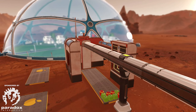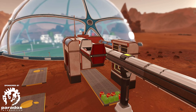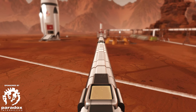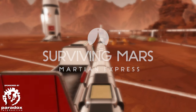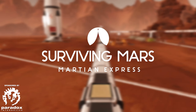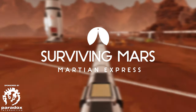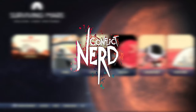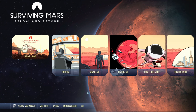The next train arriving at Platform 1 is the Martian Express, created by modders Lucien and Sylvain. Move colonists and resources between stations, facilitating access to faraway domes, remote resource deposits, and other manned out-of-dome buildings. Find out more about Surviving Mars Martian Express at the link in the video description. A huge thank you to Paradox Interactive for sponsoring this video.